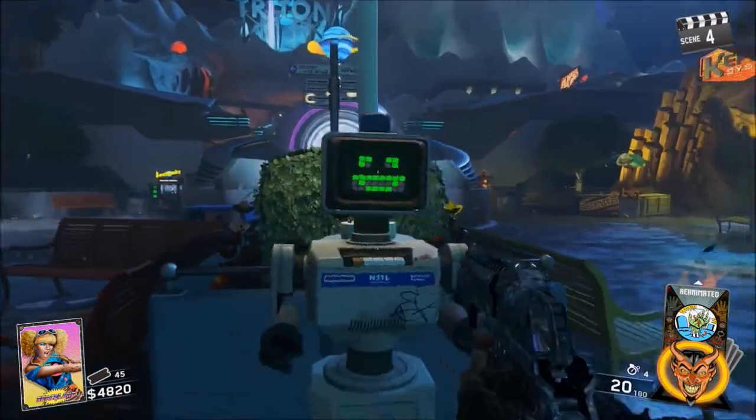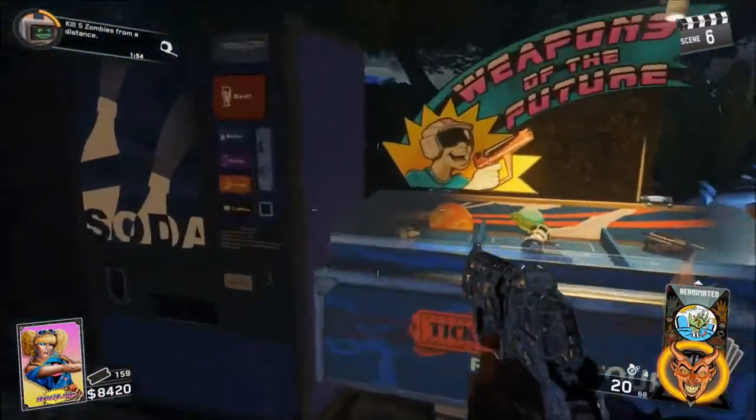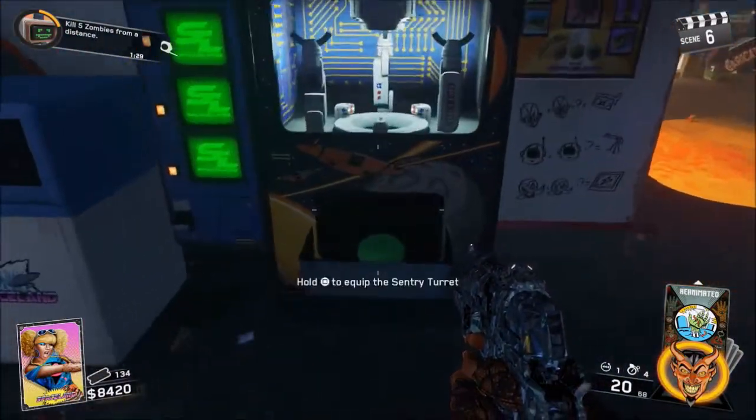First thing you need is to get Neil's head attached. Once you've done that, you want to find a Rewind Grenade — it can be at any of the ticket stands around the map, it does not matter. And then you guys are gonna need a trap.